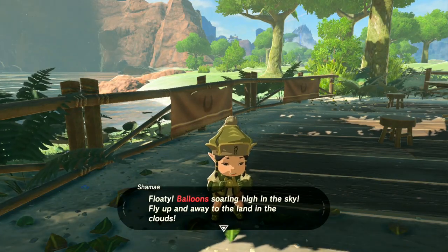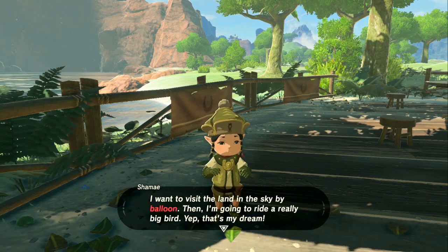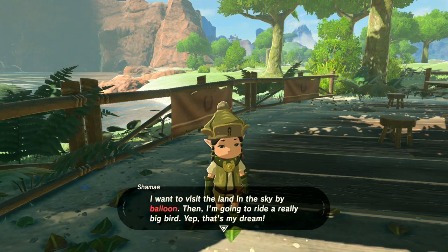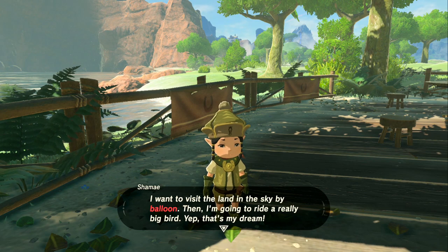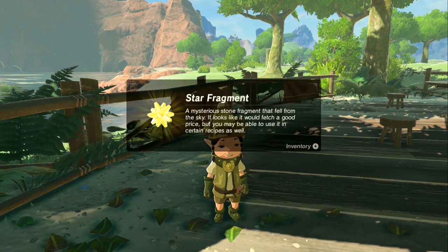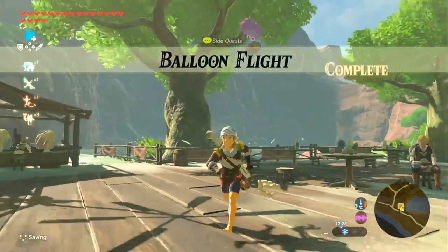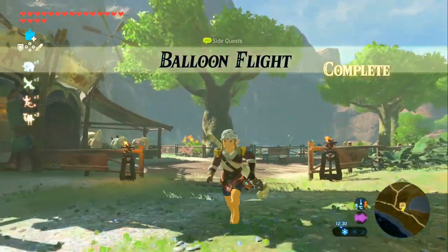"Floaty balloons soaring high in the sky, fly up and away to the lands in the clouds. I want to visit the land in the sky by balloon. Then I'm going to ride a really big bird. Yep, that's my dream. Thank you mister, this is a treasure from the sky — here take it!" A star fragment coming down from the sky, quite literally. And yes, that is Balloon Fight all done.